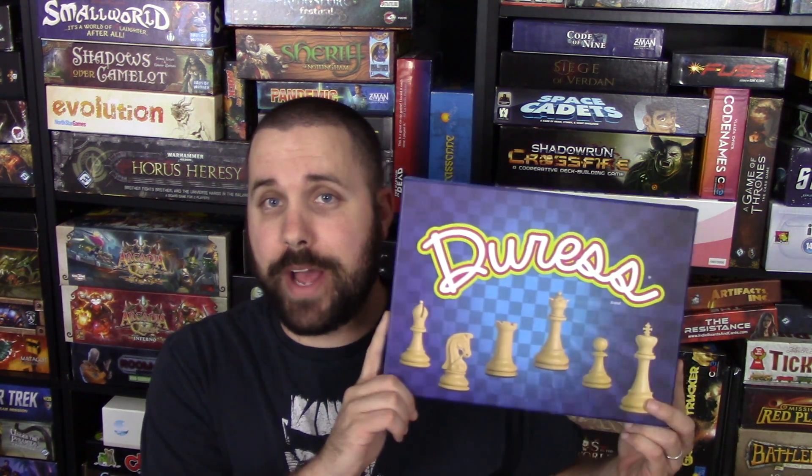Welcome to the Quarantine. This video is covering a game called Duress. Duress is an abstract chess-like game that basically uses scrabble pieces, and you're trying to get your letter on top of the letter that matches yours before your enemy does. It incorporates chess-like movement, and you have to think on the fly based on a random chess piece that you get.